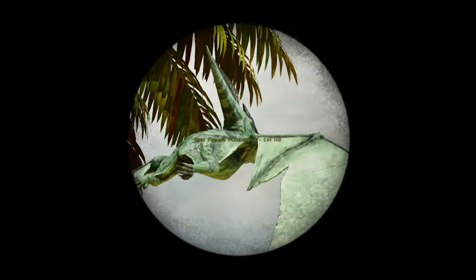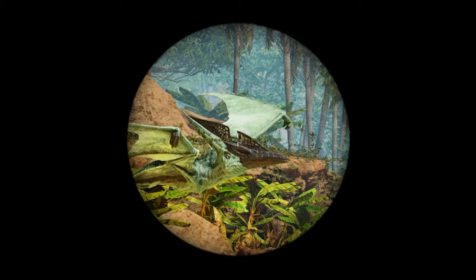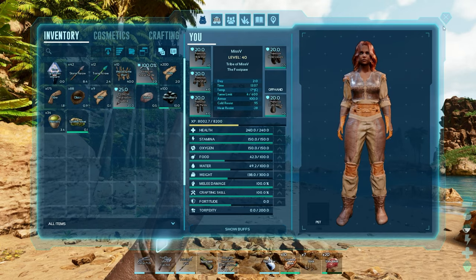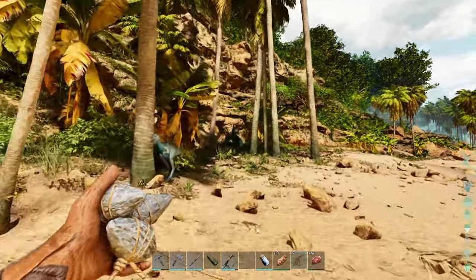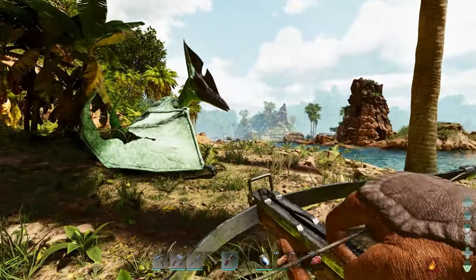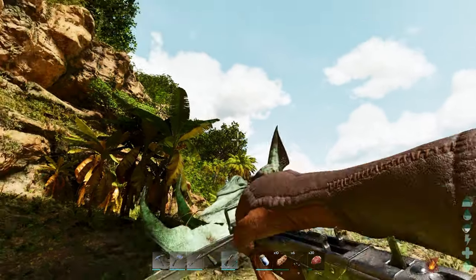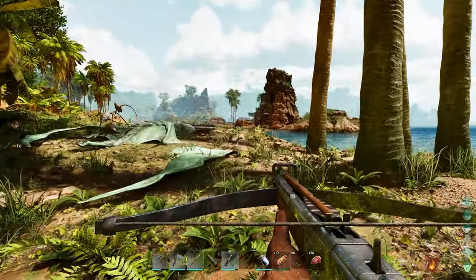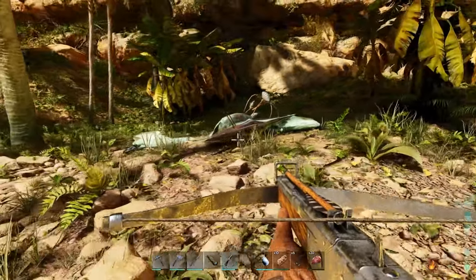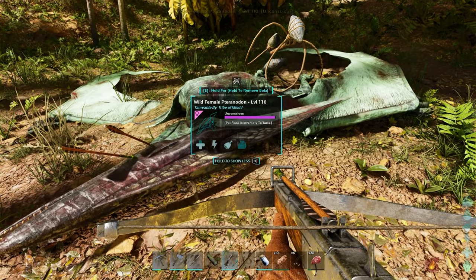Let's get the spyglass out and take a look — 110! I think over 100 is a go for us; we'd be here for hours trying to find anything higher. This is a good starter level. First things first, we need to make sure that our tranq arrows are now equipped onto our crossbow or bow — we don't want to be killing this thing. We're going to bola it on the ground, wait for the green crosshair, do headshots, and I promise you it's only going to take a few — these things are pretty weak. Two shots and it's down.